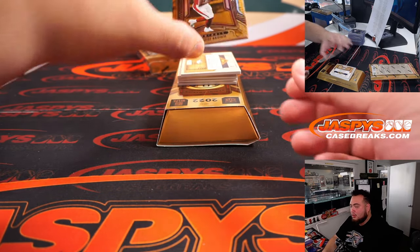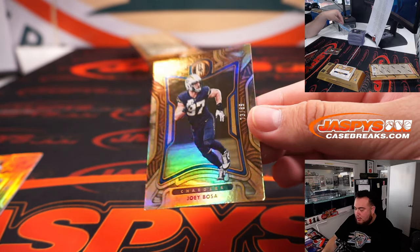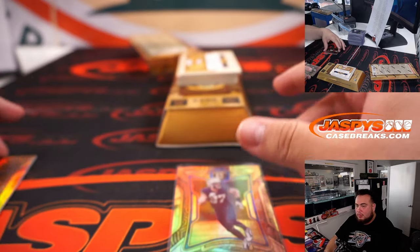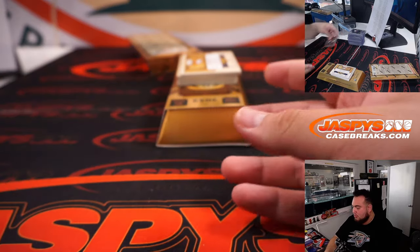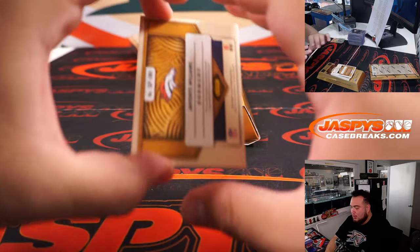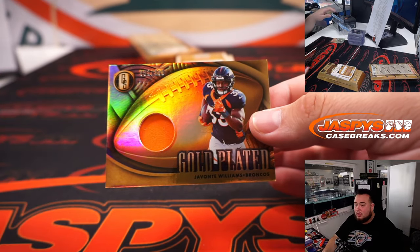Two more boxes. We got Marquise Hollywood Brown and a Joey Bosa. Javante Williams, gold-plated to 299.